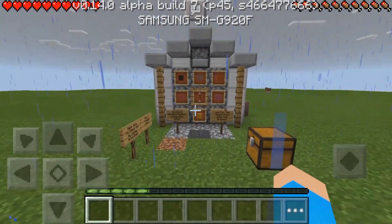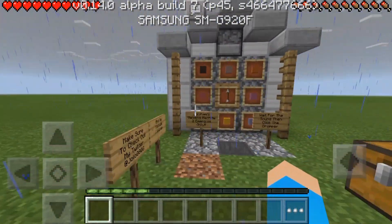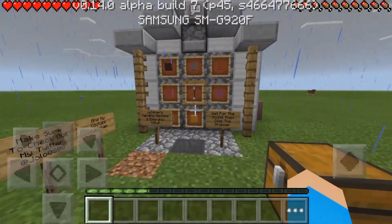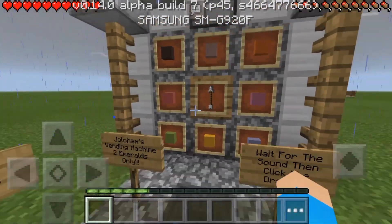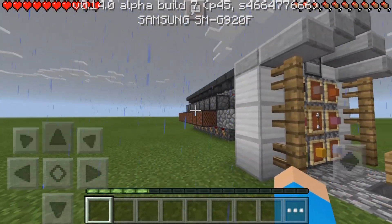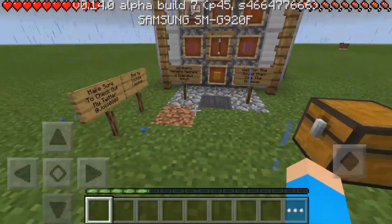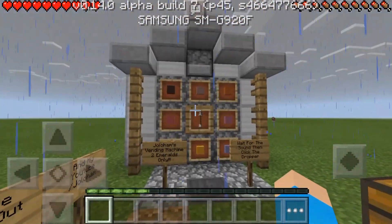Hey there guys, what's up, TheAndroidMiner here. Today I'm doing a redstone creation map review. This map was sent to me by a subscriber of mine — they made this map, but I'd just like to say that they did get the design for this from MrCrayfish. It is a vending machine, but they've made it their own by adding note blocks so that it makes a sound when you get your item, and they've made the design a little bit different. I thought I'd do a review on this for them and there will be a link down below so you guys can download it as well.